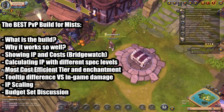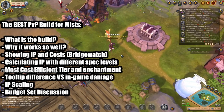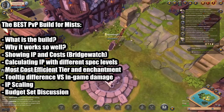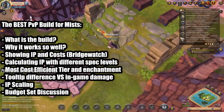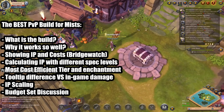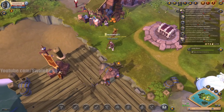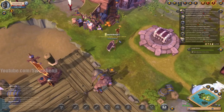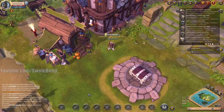Here's today's itinerary. We're going to talk about what the build is, why it works, showing the IP and cost differential compared to Bridgewatch prices — because my audience lives in Bridgewatch — calculating the IP with different spec levels, showing the cost efficiency tier and enchantment levels, tooltip difference versus in-game damage, IP scaling, and budget set discussion. Also, this video was going to be a members-only video, meaning you had to pay $5 a month — click the join button right below to get access to private, more personal videos. But I'm making this video public for a few reasons, which I'll discuss at the end.